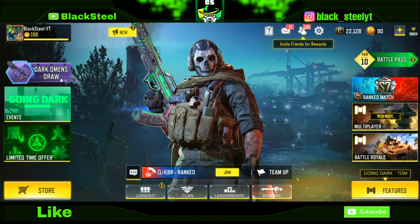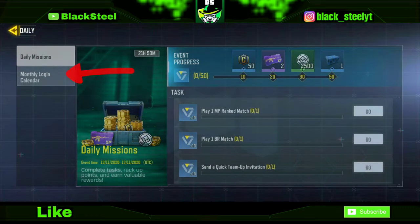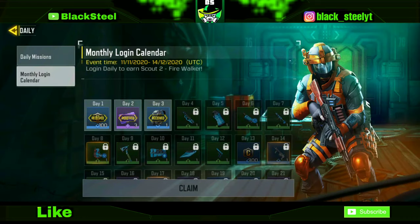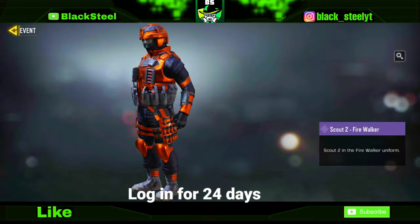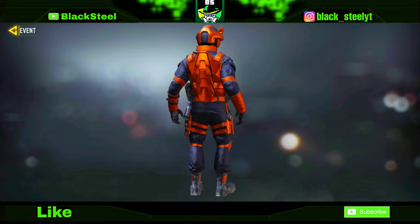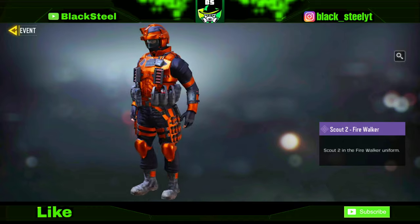The first skin — a lot of you may already know how to get it. You have to go to Events, then Daily, and select the monthly login calendar option. Here you can see this skin is free — you just have to log in for 24 days to get it. It's a really cool skin; the orange color suits it very well, and it's very easy to obtain.